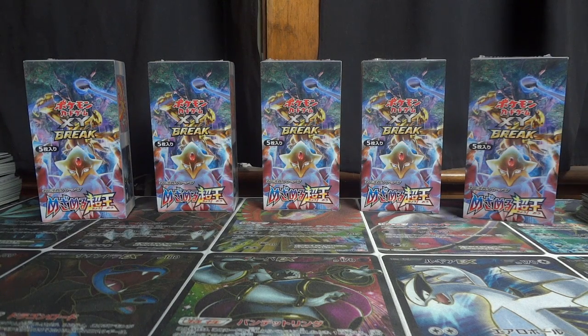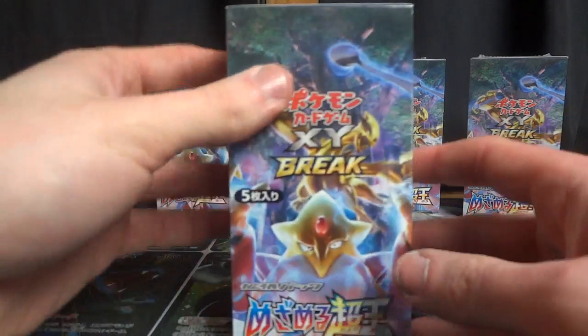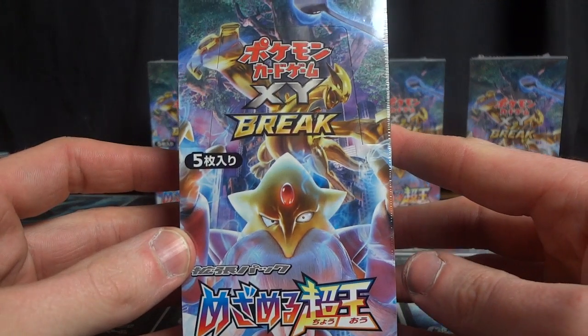How's it going YouTube? This is Wake Run Collapse and welcome to box number 1 out of 20 of the brand new Japanese set X&Y10, Awakening of the Psychic King. If you are half as excited as I am to be opening up the Japanese version of Fates Collide right here and right now, make sure you go down below and hit the like button to show your support. I would really like to hit a huge like goal on this video and hopefully there are some magnificent pulls to back it up.